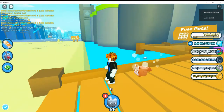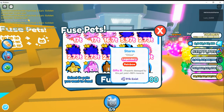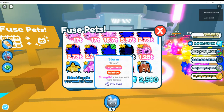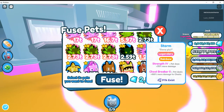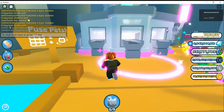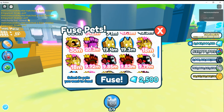Fuse three of these rainbow cyber rabbits and they'll get you a cyber raccoon — sorry, cyber fox. And if you have any leftover axolotl pets, I'm pretty sure you already tried this, but three storm axolotls — yeah, sometimes it works, sometimes it doesn't. There we go — rainbow astral axolotl!